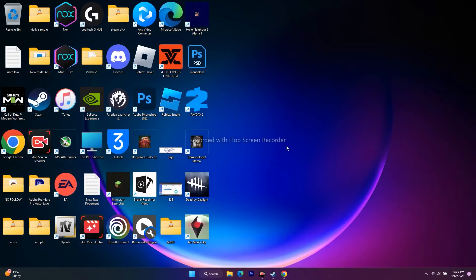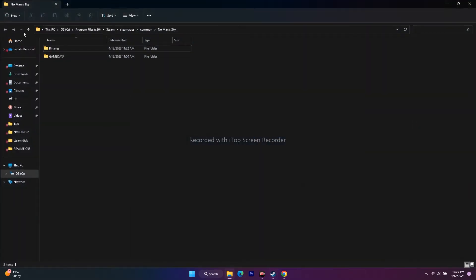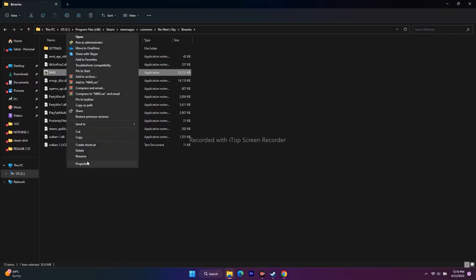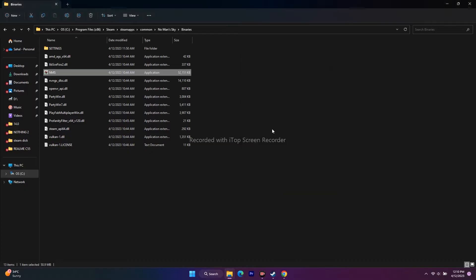The next step is to run the game as an administrator. Go to the installation folder, browse to Binaries, select the NMS application, right-click, go to Show More Options, go to Properties, go to Compatibility, and click on 'Run this program as an administrator.' Select it, go for Apply, then OK. Now try to play the game.